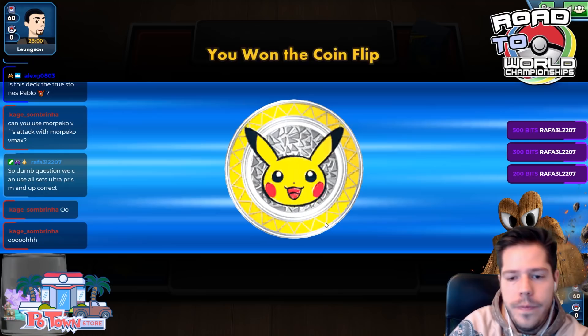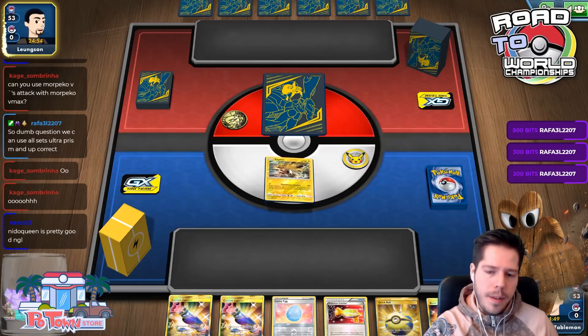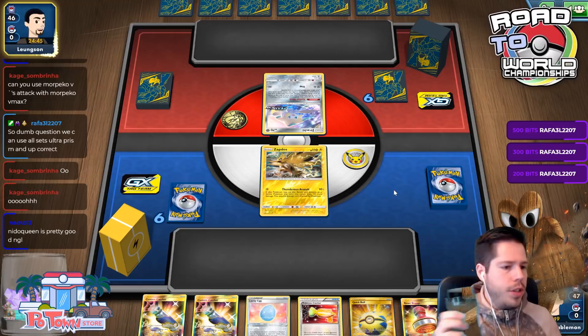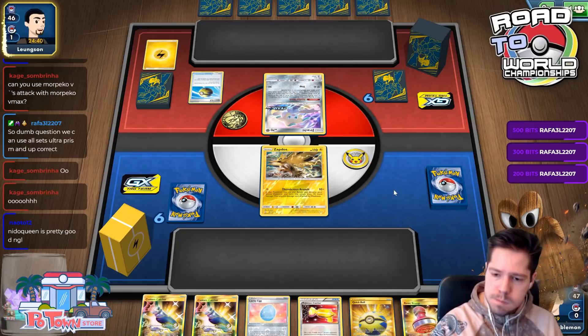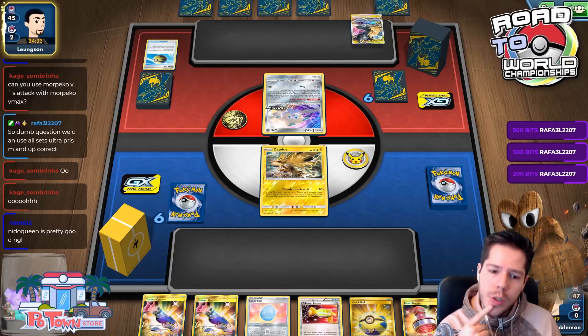I'd decline going first. Neroquel with Inteleon could be good — I'll build that eventually. This might be a mirror match, or it could just be Pikarom. Yes, it's Pikarom — okay, a big girl.